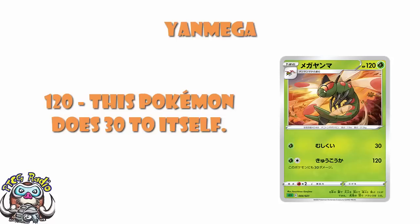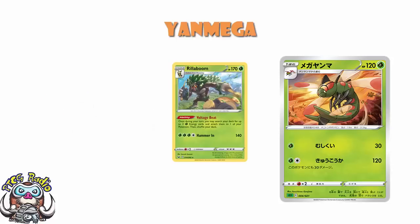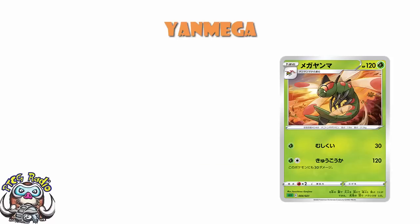There is a big difference between a 2 energy attack and a 3 energy attack. 2 energy means that the Rillaboom ability pays your attack cost entirely, and then you can go ahead and attach your energy for the turn somewhere else. Please don't underestimate quite how useful and awesome that could end up being. There is a lot to like about this Yanmega.